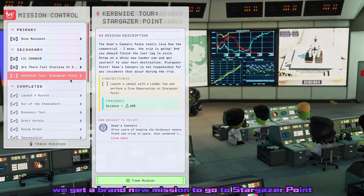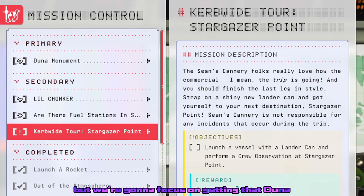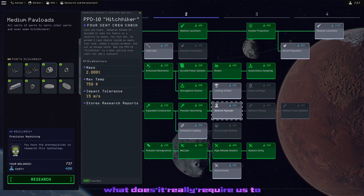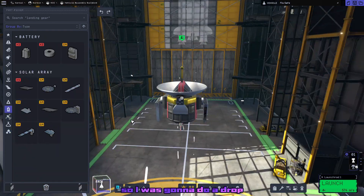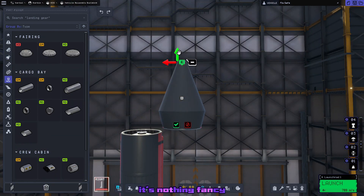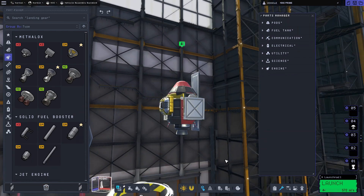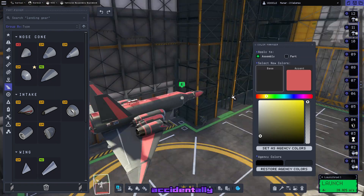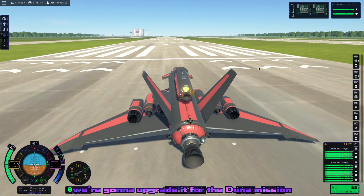After we cash that in, we get a brand new mission to go to Stargazer Point, which I think is a little bit closer, but we're going to focus on the Duna Monument mission for right now. That requires getting a few more things — really I just really wanted to get those payload bays. Now we're going to work on our little Duna probe: just a drop probe that can maneuver itself and land at the monument. We're going to upgrade that little SSTO that was completely accidentally an SSTO from one of the very first episodes for the Duna mission.